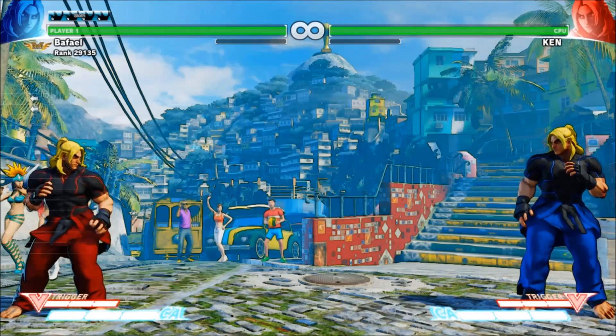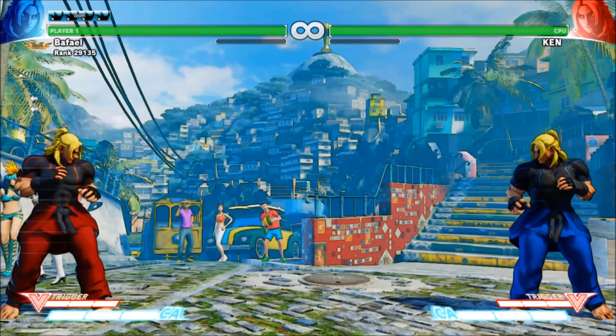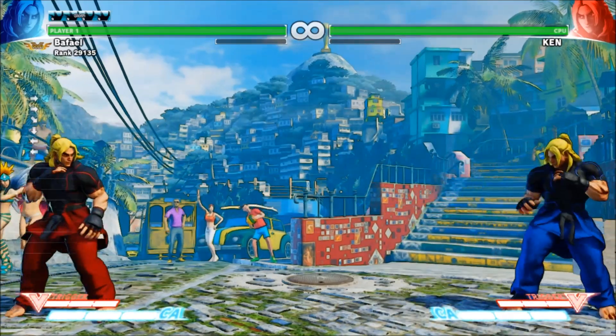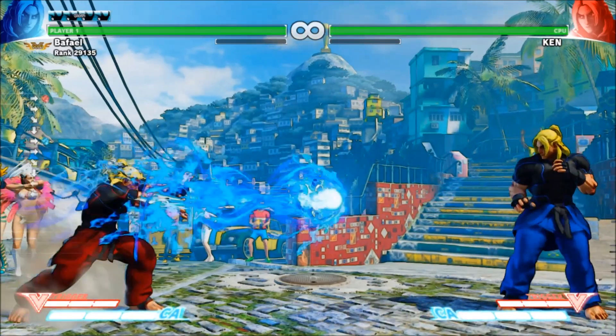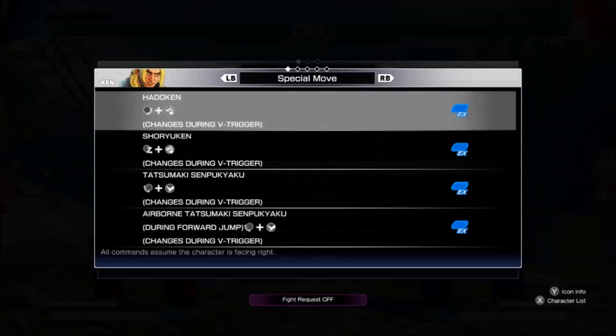There are actually three different versions of the Hadouken based on which punch button I use. Light punch will give me a very slow Hadouken, while hard punch will give me a fast one. Most special moves vary slightly based on which attacking button you hit. My next special move shows a motion that looks something like a Z. This motion is towards, down, and then diagonally down towards, followed by a button.